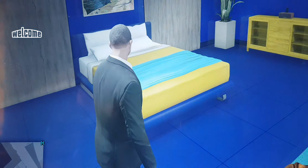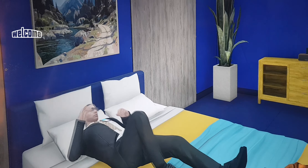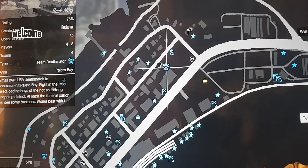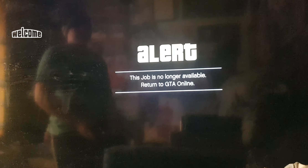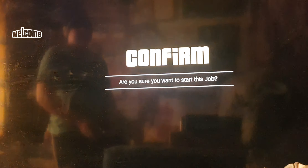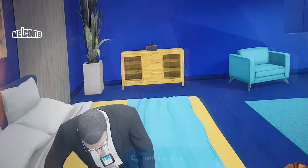Accept the first alert, decline the second, then press right on the D-pad to get into bed. Make sure you have the option to press Y to get out of bed. Press start, go to the map, use the interaction menu to switch view, hover over a job, and press X or Square. When it says 'are you sure you want to start this job,' click A. It should say 'this job is no longer available' — accept that. Then press start again, go to map, hover over another job, press X, accept it, and nothing should happen. At that point press Y, and you'll see a loading indicator at the bottom — that means you've hit the glitch.